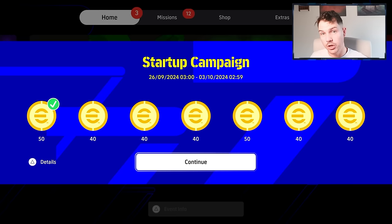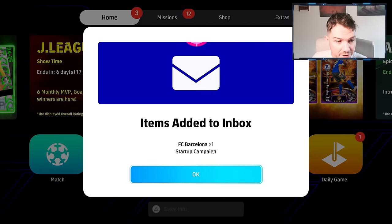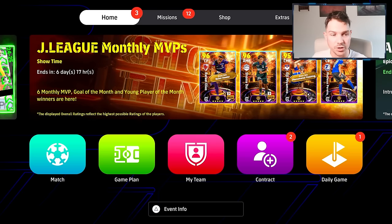And that is going to get you about 300 coins. So you have 50 today, 40 for the next three days, then 50, then 40 and 40. That's also going to be added to your inbox — the last Barcelona startup campaign.